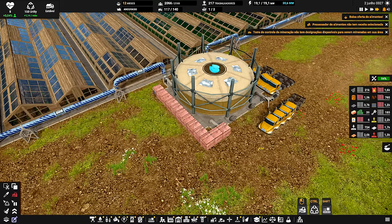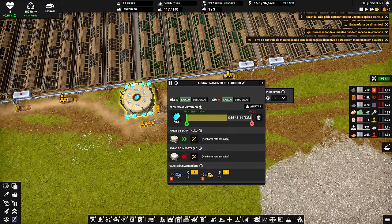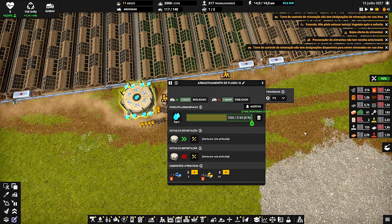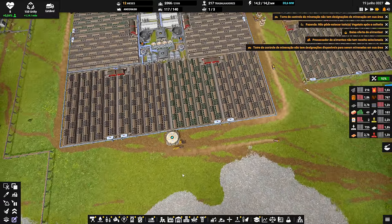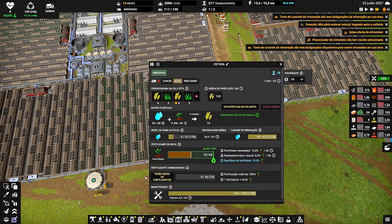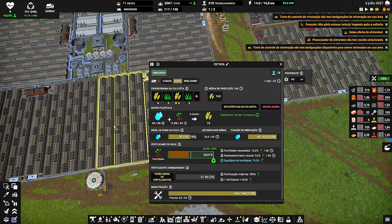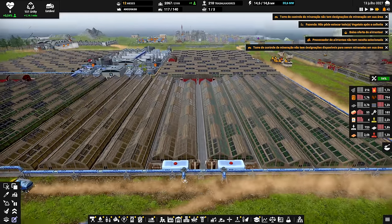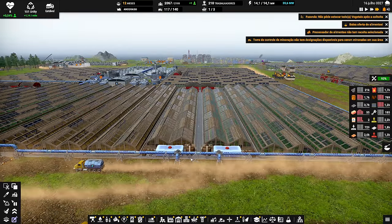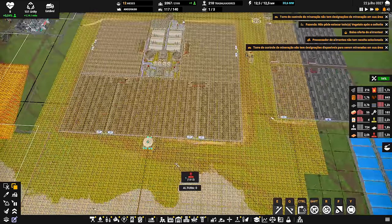Essa BP foi criada em cima de um aquífero. Eu a criei em um local onde tem água, então as bombas fazem parte dessa BP! Tem umas seis bombas em volta dela, por isso tem esses canos aqui aguardando a entrada de água. Eles estão trazendo água para cá, posso até colocar no manter cheio, mas não vou ter água o suficiente. Falta ainda a entrada do fertilizante — não tem fertilizante conectado — porque eu ainda não tenho produção de fertilizante suficiente, mas ela já está trabalhando!